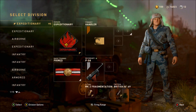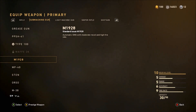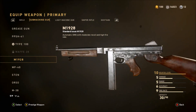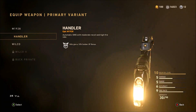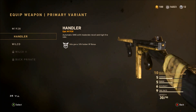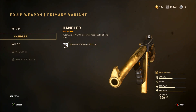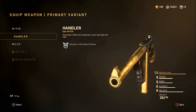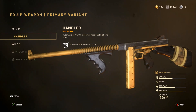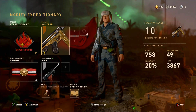It is the M1928 and it's called the Handler. It has a nice goldish finish — it looks really good, I actually like how it looks. The only problem is it's epic instead of heroic, so it doesn't look quite as clean. I'm not exactly sure if they have a Handler too, so definitely let me know in the comments, but it looks nice.